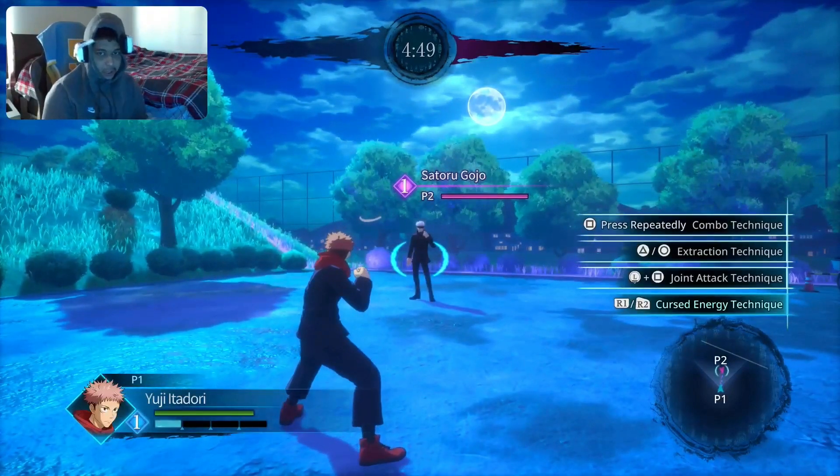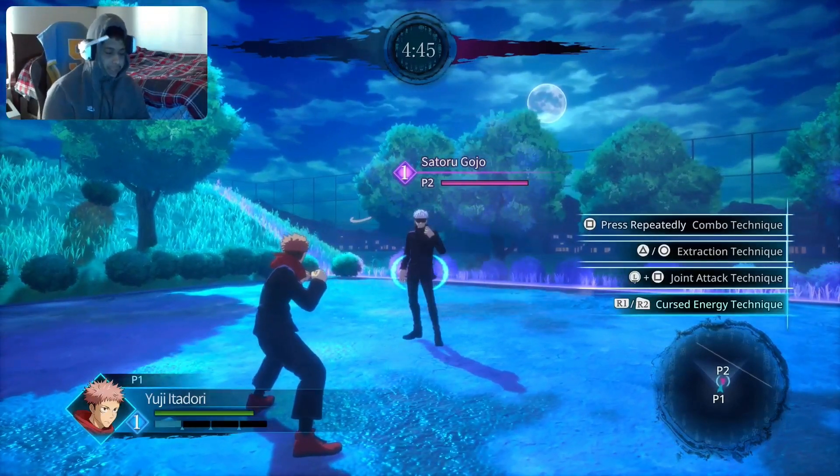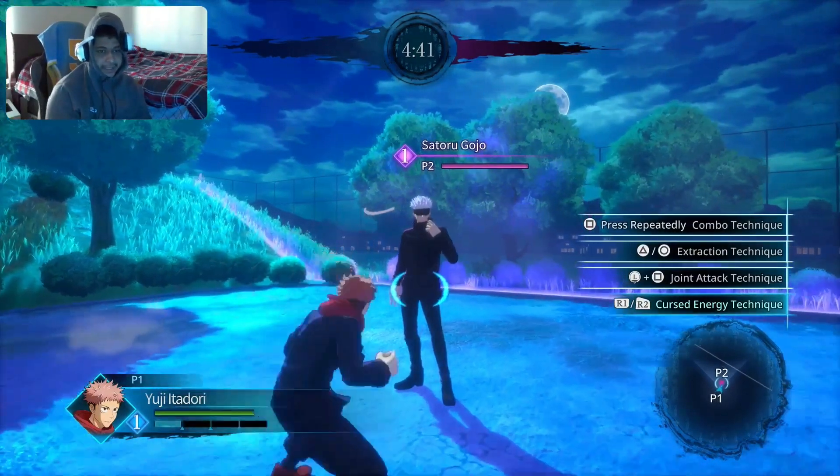Yuji is like the default character to use. He's not terrible, not bad. He's pretty easy to use and pretty good. He's a close range fighter.